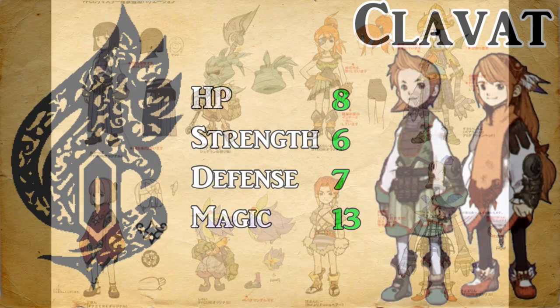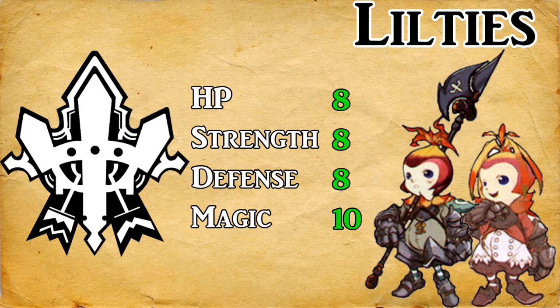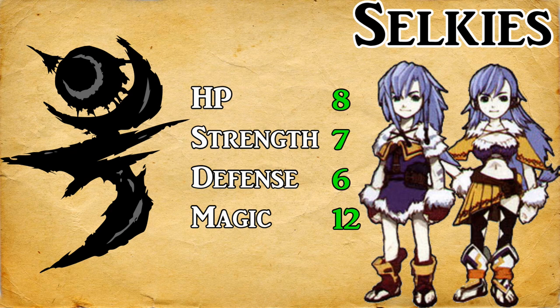Of the tribes, first up are the Clavats, who have all-around stats in attack, defense, and magic. Next are the Lilties, a small statured tribe that has the highest attack power of all the tribes, but low magic. Third are the Yukes, a mysterious tribe with very high magic power, but low attack and defense. And finally there are the Selkies, an agile tribe of thieves who can charge focus attacks faster than anyone and otherwise have slightly tweaked all-around stats like Clavats.